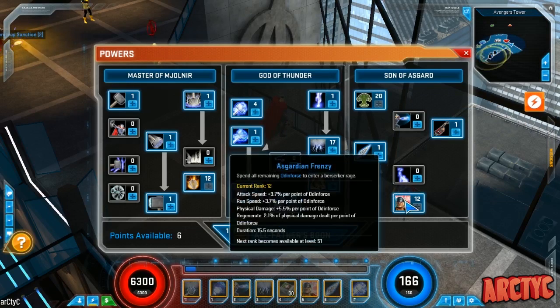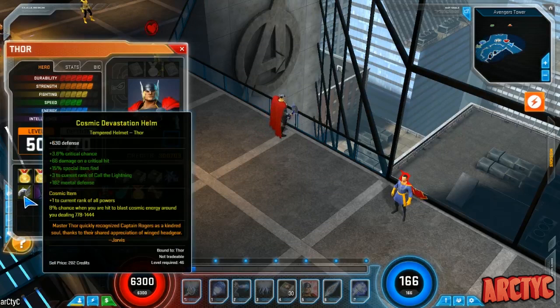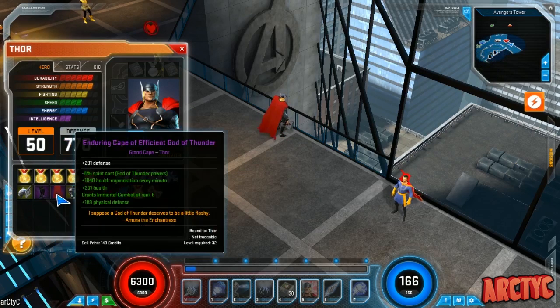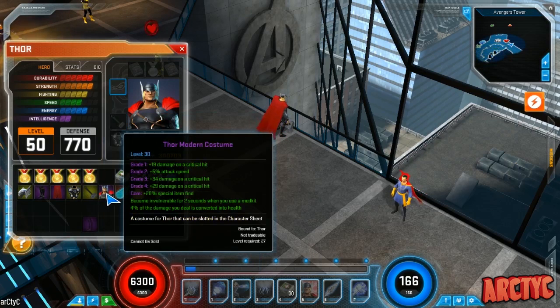I'm probably going to keep my action bar the same, and I'll explain that during the gameplay. Equipment-wise, for the helmet I have that on for the crit and cosmic damage — probably could replace that with something better. Boots could be replaced just for defense. The cape I have for the spirit cost reduction for God of Thunder, and then Mortal Combat rank eight or six — looking to improve that.